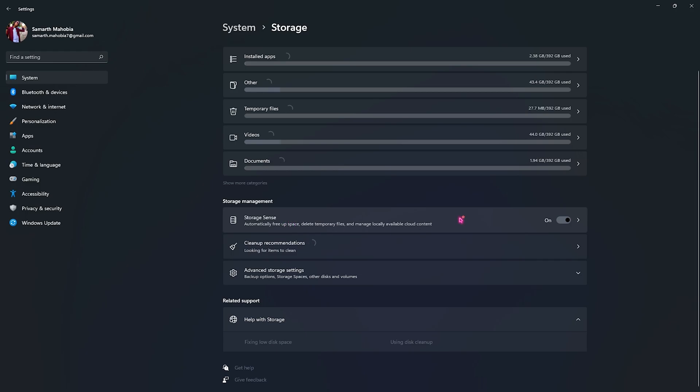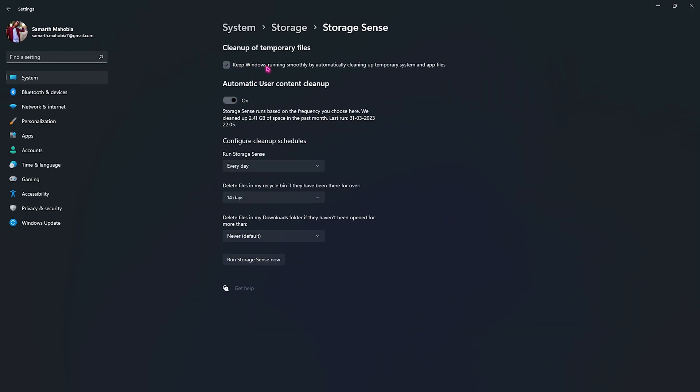Also search for Storage Sense on your PC, click 'Turn on Storage Sense,' and make sure it is enabled. Click on 'Keep Windows running smoothly by automatically cleaning up temporary system and app files.' Set it to run every day, delete files in your Recycle Bin every 14 days, and set Downloads folder deletion to Never. Click 'Run Storage Sense now' — this will delete temporary files periodically so your PC's performance won't be affected.